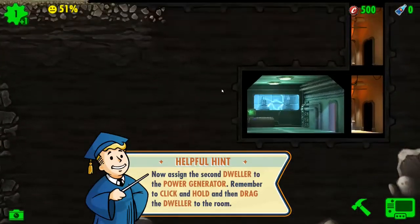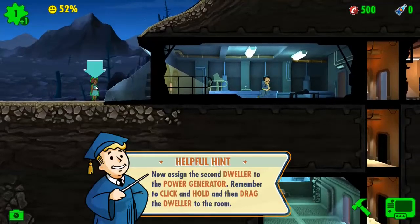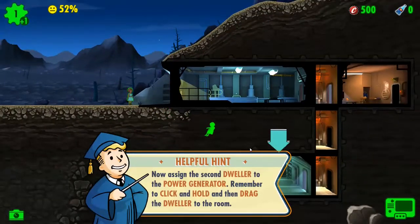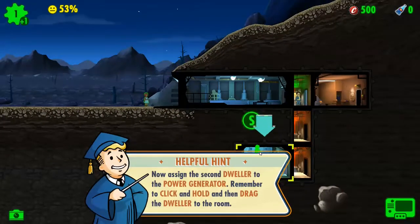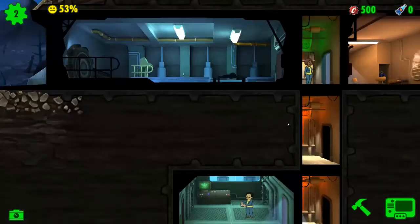To assign a dweller, click and hold them and drag them to the room. Try assigning a dweller to the power generator room we just built. Come here, my main man — there we go. Now assign the second dweller — come here, girl! There we go, they automatically get the dweller blue outfit.